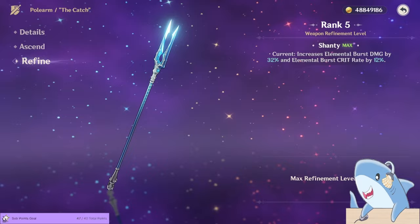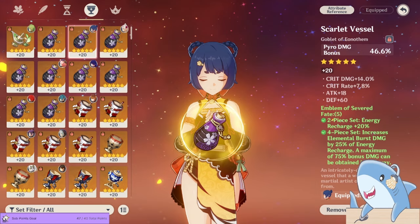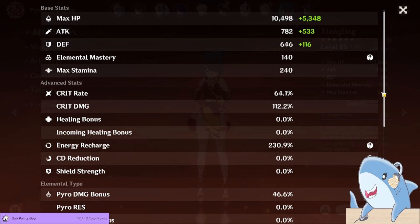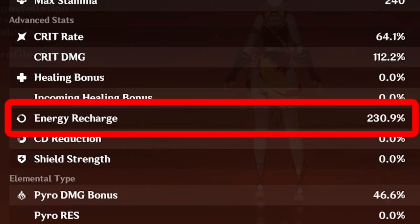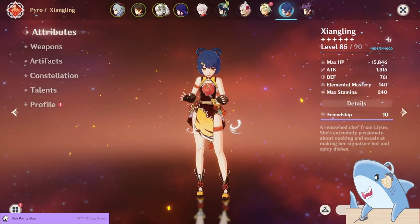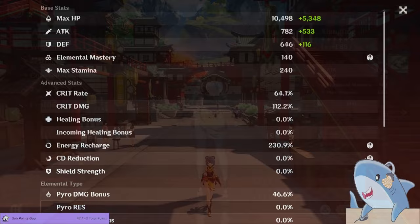After AR45, when you start seriously farming artifacts, you want to look for a crit rate or crit damage headpiece, an energy recharge sands, and a Pyro damage goblet. As far as substats go, she works with pretty much every offensive substat in the game: elemental mastery, attack percent, crit rate, crit damage, and energy recharge are all really good for her. You want to strike a balance — over about 200% energy recharge is really nice and comfy — as well as about a 1:2 crit rate to crit damage ratio. That means if your crit rate is about 50%, you'd want about 100% crit damage. Any additional attack percent or elemental mastery substats are also very welcome.